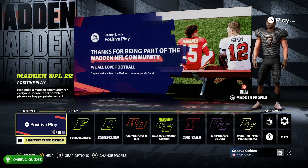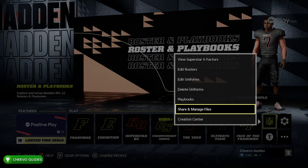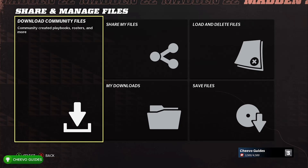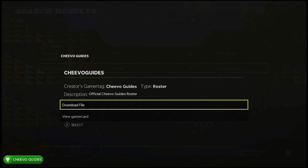To download my custom roster, go to the NFL icon and go down to Share and Manage Files. From here, download Community Files and press Y to search. Search for Chivo Guides — I uploaded my custom roster to Xbox Series X, Xbox One, PS5, and PS4, so all four versions are covered.